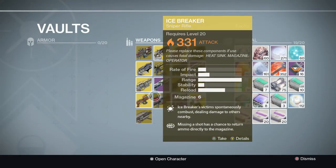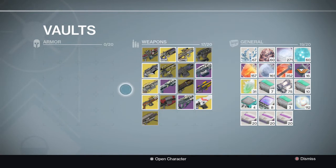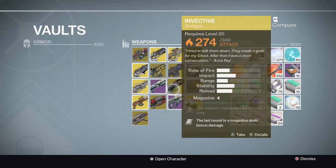He does not have all the exotics - the three PlayStation exclusive ones he doesn't have because this is Xbox. Those would be Monte Carlo, The Fourth Horseman, and - I'll remember the third one later.